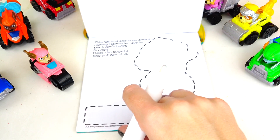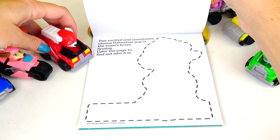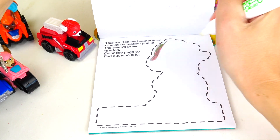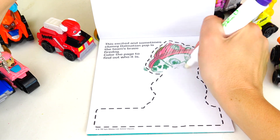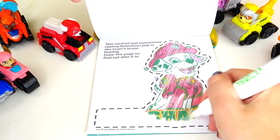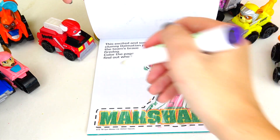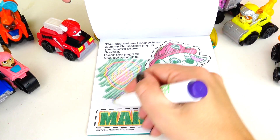This excited and sometimes clumsy Dalmatian pup — talking about Marshall — is the team's brave fire dog! Color the page to find out who it is! Well, we already know, we can tell by his helmet! And here's his name — Marshall! And here's his badge!